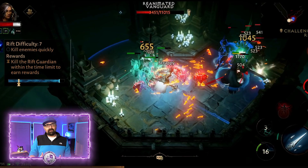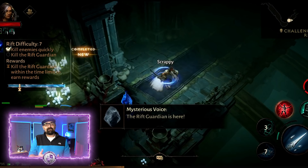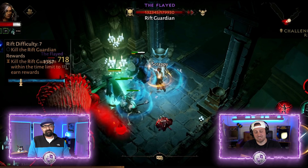Think of a challenge rift as a good way to benchmark your own build. If you can do challenge rift 87, you're good. Next day, if you can't do an 88, you know you need to upgrade your gear slots a little bit, get another level or so, get your XP up, and come back and try that rift. Do not forget to do your challenge rifts — they're super important.